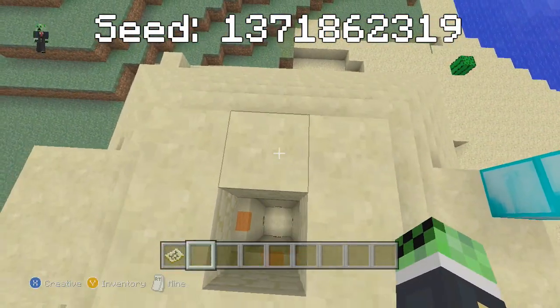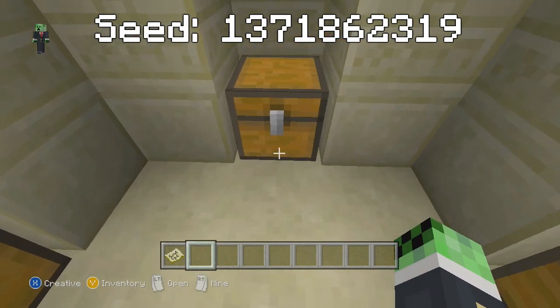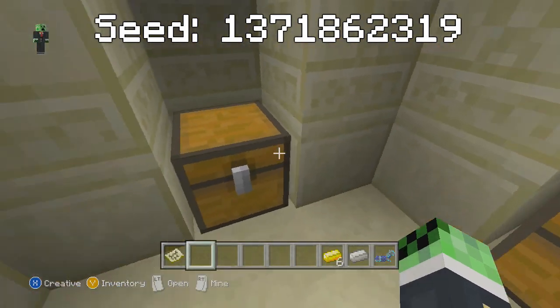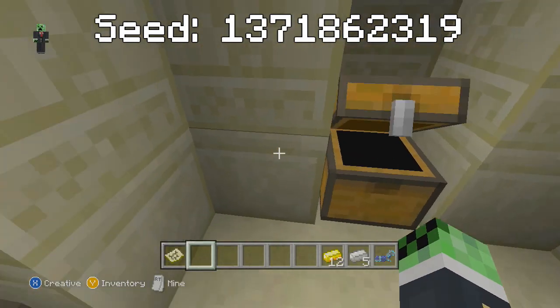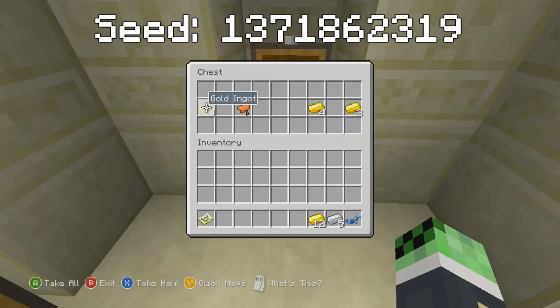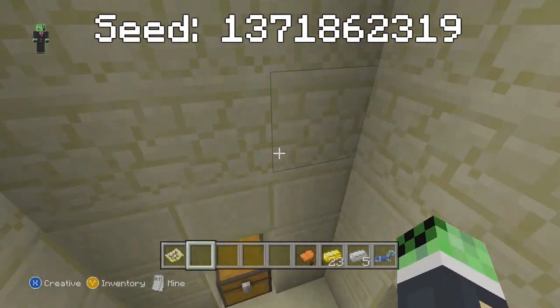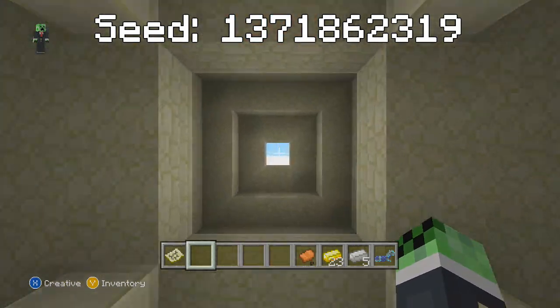This desert temple is pretty good because you have some diamond horse armour right at spawn. In the first chest you have diamond horse armour, some iron and gold. In the other chest you also have more iron and gold and a saddle, which is really awesome. So if you find a horse you can use your saddle and diamond horse armour.